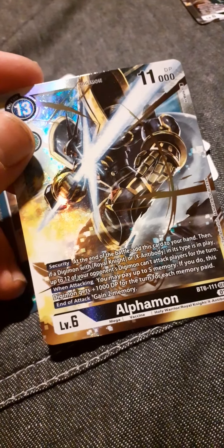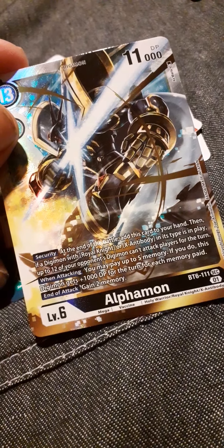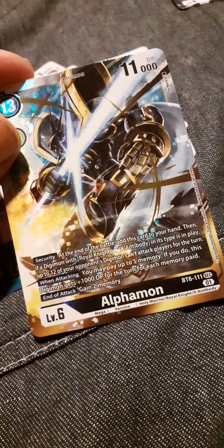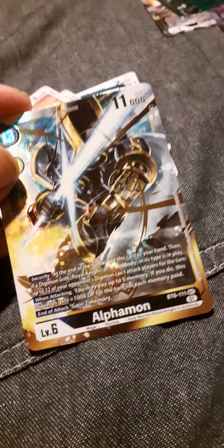Next pack — we have Tinkamon, Parasolmon, Reinforcing Memory Boost, Inkakumon, Deputymon, Megadramon, Shoutmon, Blasted Disaster, Wizardmon, Flamemon, Entmon. And we have Alphamon. I've heard that that's pretty good too — oh, it works well with Royal Knights and stuff. It's Antibody. That is cool. I like that card. Works well for black. I do say I do like the card.